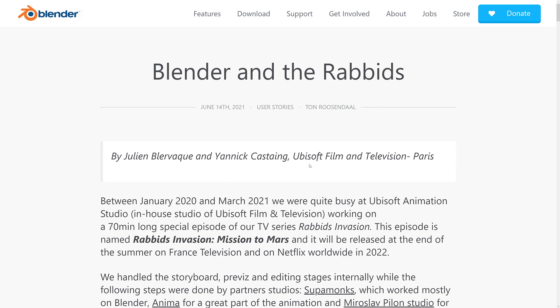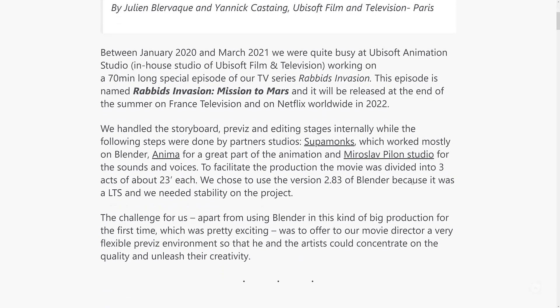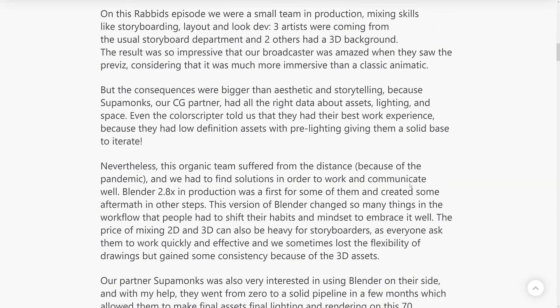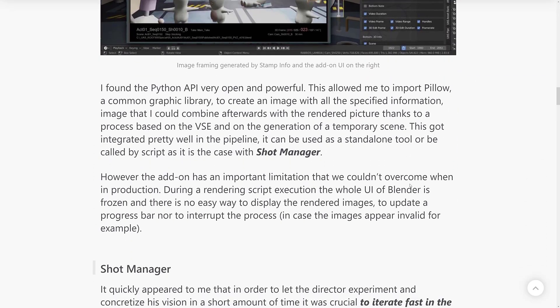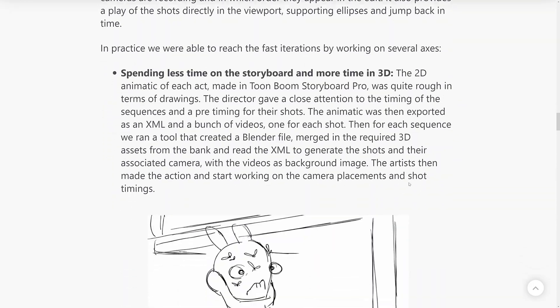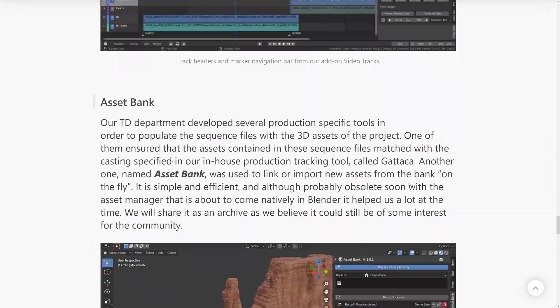Also, Ubisoft talked about their usage of Blender with Rabbids. Ubisoft is now a sponsor of Blender — Ubisoft's animation division at the very least. They released a collaborative multi-user version of Blender, which I actually covered how to use in a different video. They did a write-up of how their experience was working with Blender — how they're using it, what they thought of it, what they've done with it, the add-ons they've created, and so on. It's an interesting read, definitely worth checking out.